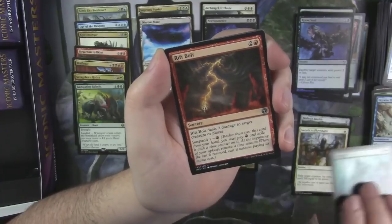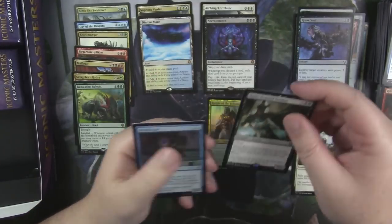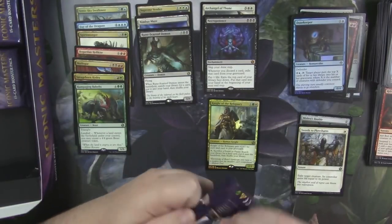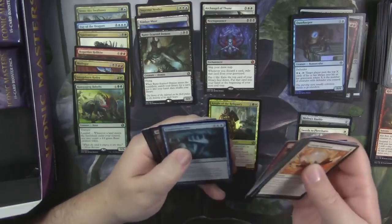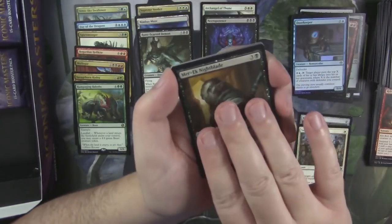Skywise Teachings. Enlarge. Rift Bolt. And Rune-Scarred Demon — worth a couple bucks. Doorkeeper foil. Man, I remember the Defender decks from Return to Ravnica — those were fun to play, but your opponent just hated you.